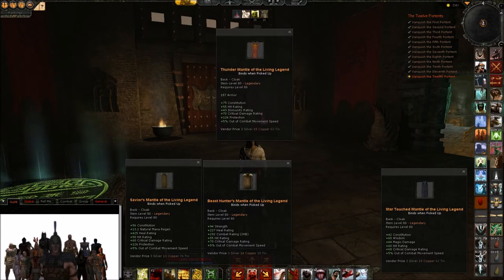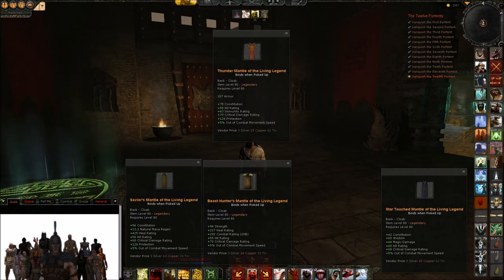Then there's a really defensive healer cloak — very much like the soldier defensive one we looked at before. High armor, high constitution, high hit rating, high crit damage, and high protection. If you feel very squishy there are probably situations where you can use it to great effect, but I don't see this being the most chosen because it doesn't have much in aggressive or healing stats. It's still good, especially for lower tier content, but I would rather wait until next year before getting this cloak.